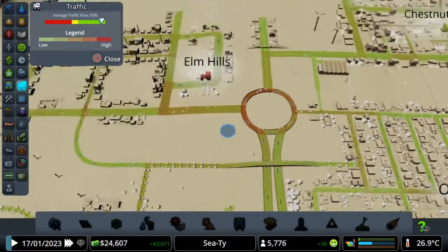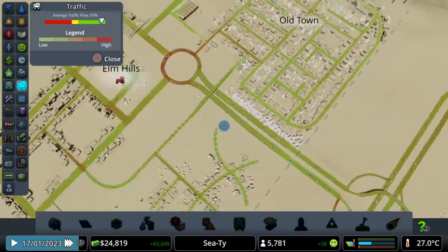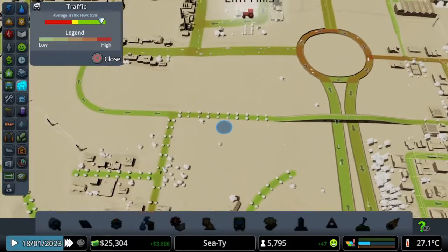Let's check the traffic situation. We're at 92% traffic flow — it's not too bad at all. Our only issue is this roundabout, but that's because this is the only connection from the highway so far. It's flowing nicely; we're not having too many major issues there, so we can keep that for now.